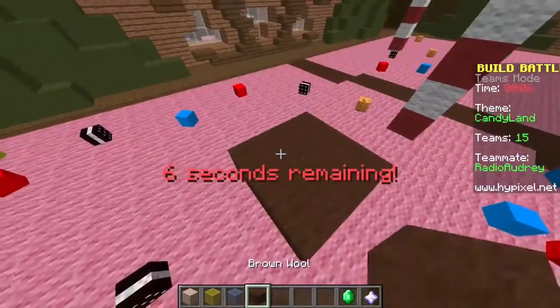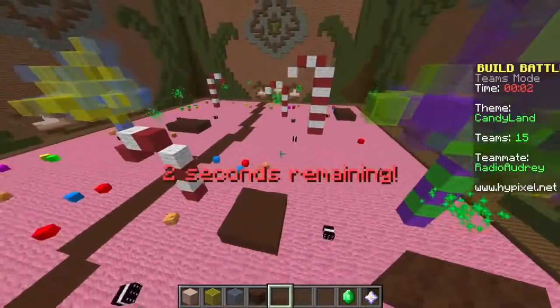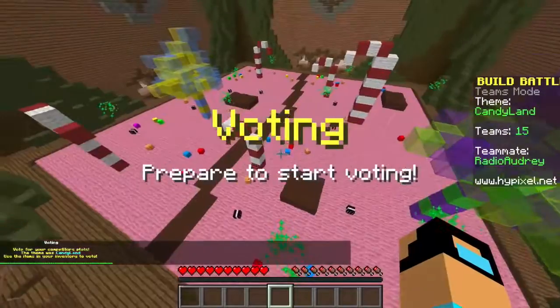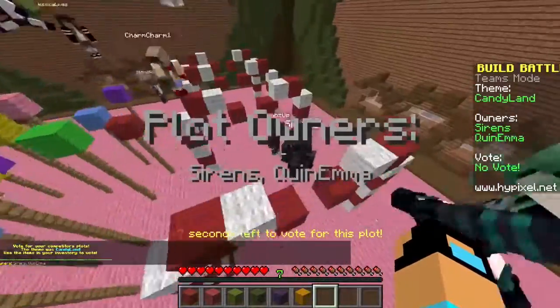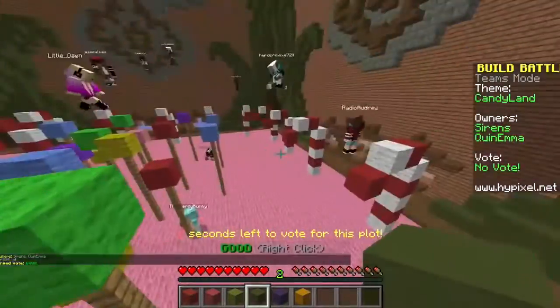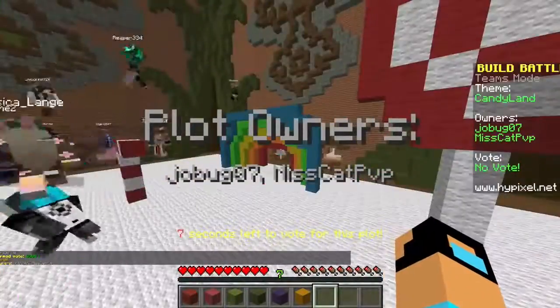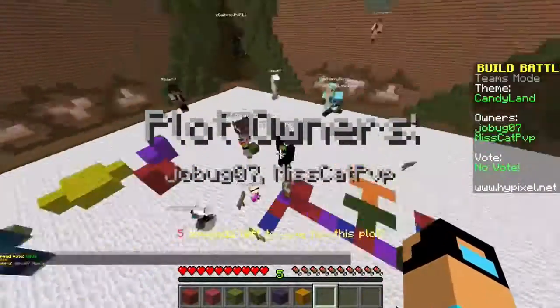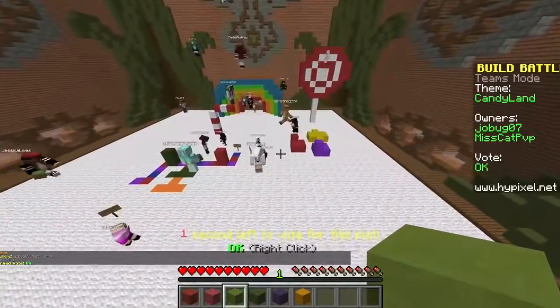Hurry, hurry! Got it — yes! It's a smaller piece of chocolate but I like it. It looks bright and colorful. These are interesting trees — I really like them, like lollipop trees! They put the exact same color floor that we did.